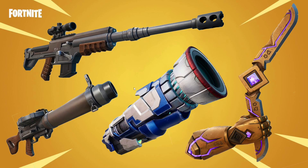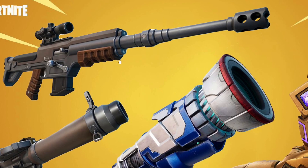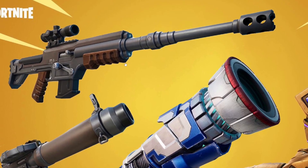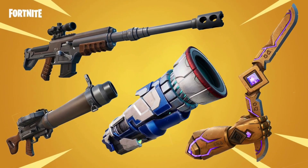The first one is called the Thermal DMR. The Thermal DMR allows you to see people who turn invisible. This season you're going to be able to turn yourself invisible, and with the Thermal DMR you can see opponents through heat signal — any invisible opponent will be exposed.